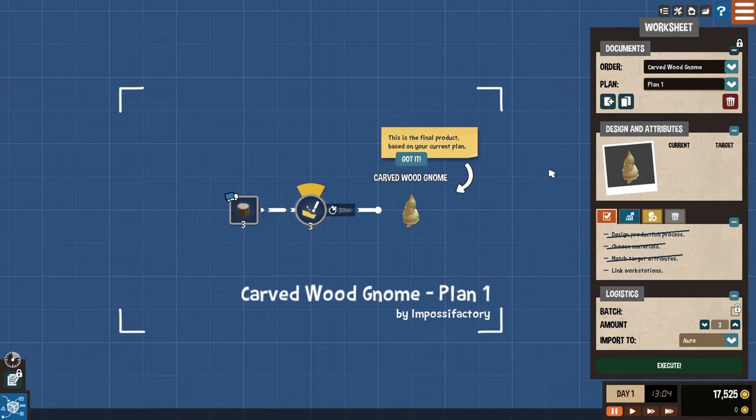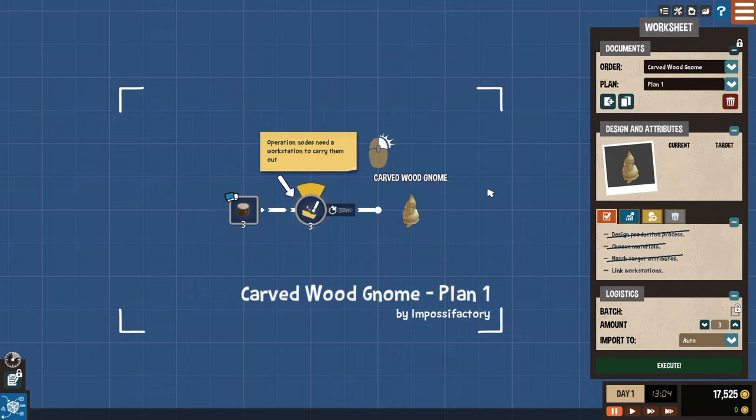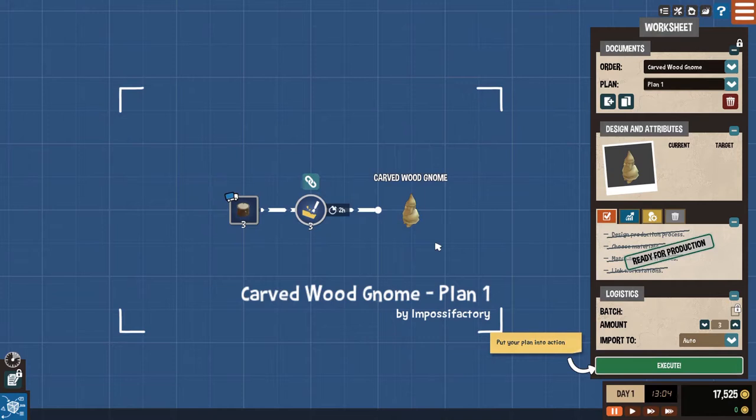Operation nodes need a workstation to carry them out. Can I say who does it? Do I just hit next? Do I get to assign a workstation? I'm not really sure what I'm supposed to do here. Detail simple - link operation to workstation. I had to right-click it, I didn't see that anywhere. I'm sure it was somewhere on the screen. People are going to tell me in the comments 'you need to read,' and I'm going to tell them I didn't learn how to read.